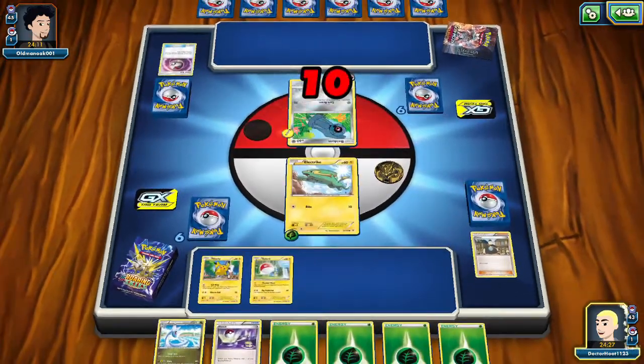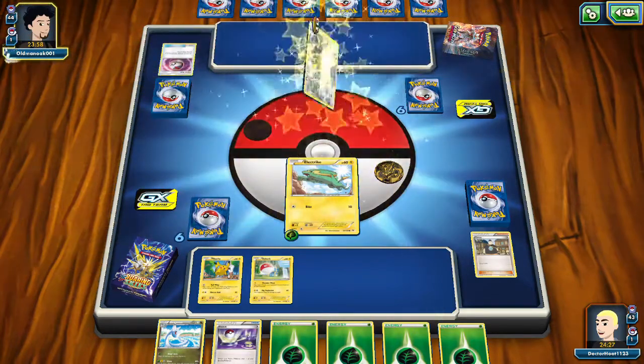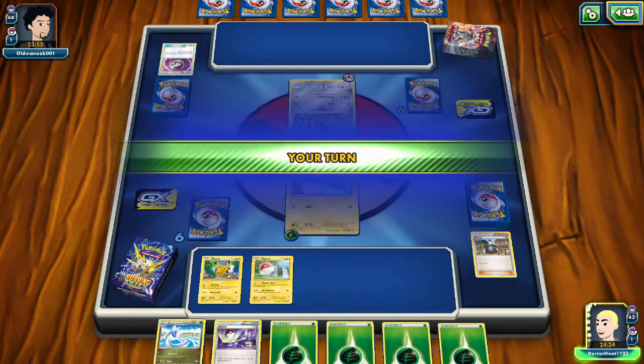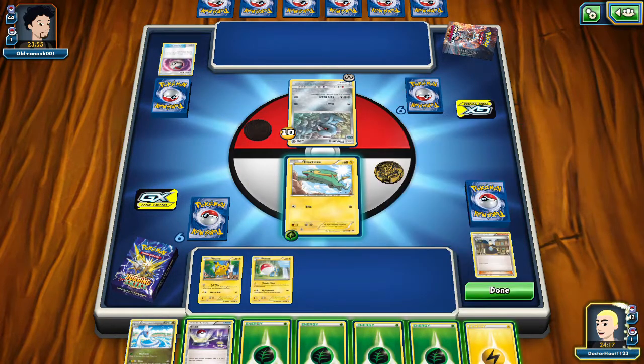Not much we can do. We'll have to hope we can draw either some energy or some support cards that allow energy to be used differently, rather than just loading it one at a time. We're getting rammed. We got electric type energy — huge! Let's press on him.